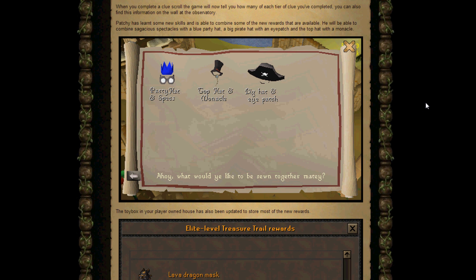You can also find this information on the wall at the observatory. There's a character called Patchy who has learnt some new skills and he's able to combine some of the rewards into one item. He'll be able to combine Sergeant's spectacles with a blue party hat, a big pirate hat with an eyepatch, and a top hat and a monocle. I'm sure they'll probably update this in the future, so you can basically get the old man party hat and specs, the top hat and monocle, and the big pirate hat and eyepatch together.